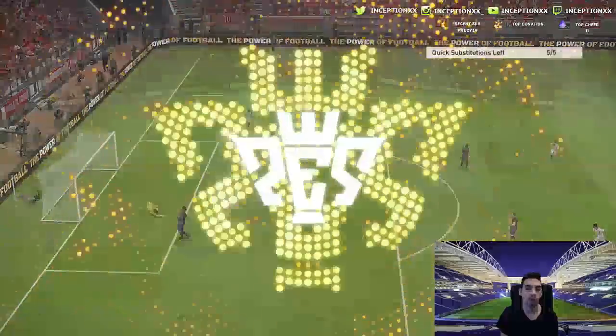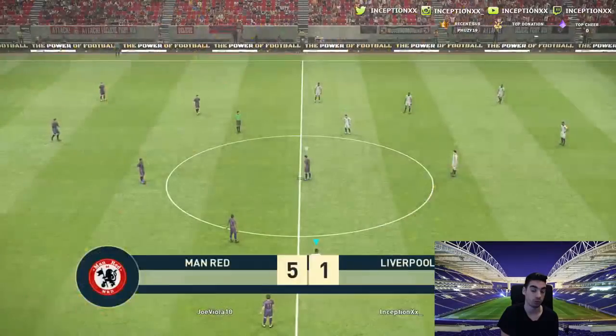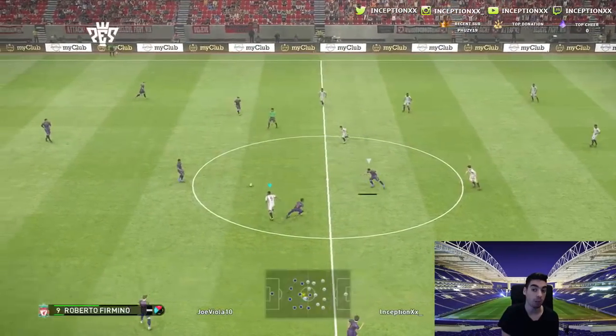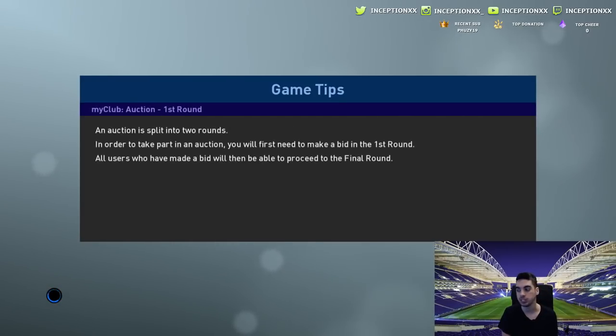I hope that for My Club today they release a manager with a good 4-3-1-2, because if not I'll probably just play head-to-head again. Formation and tactics make such a big deal. My record right now in My Club is about 25 wins, like six ties, and then like 15 losses.